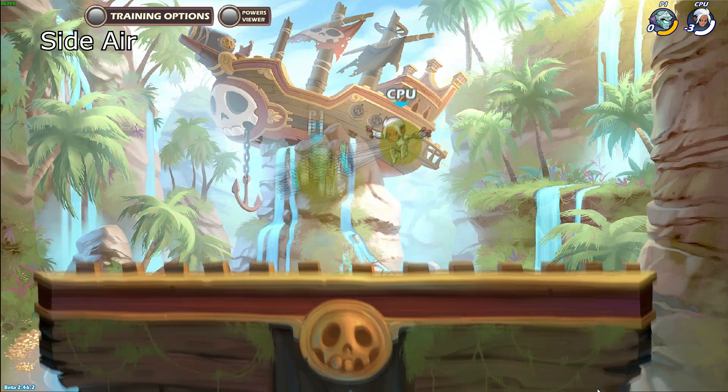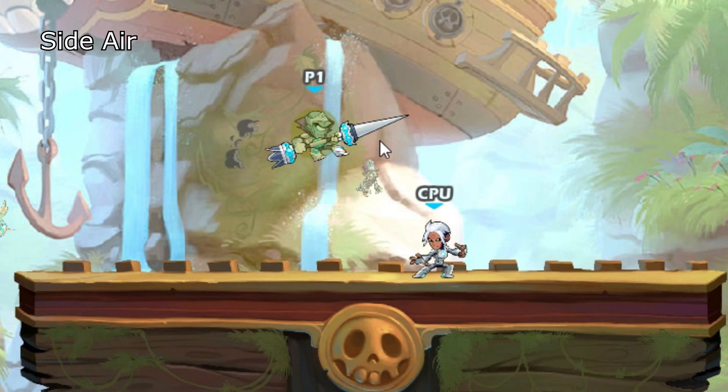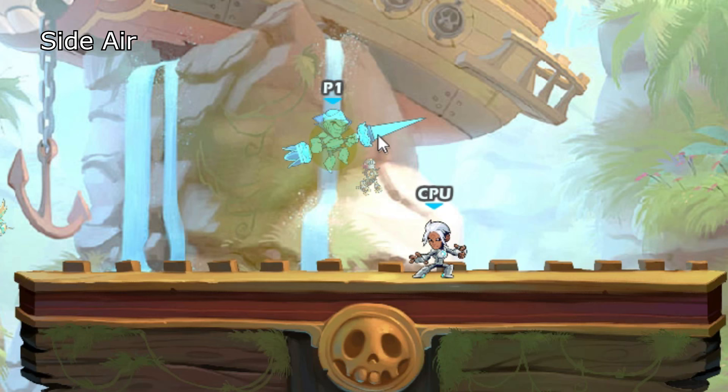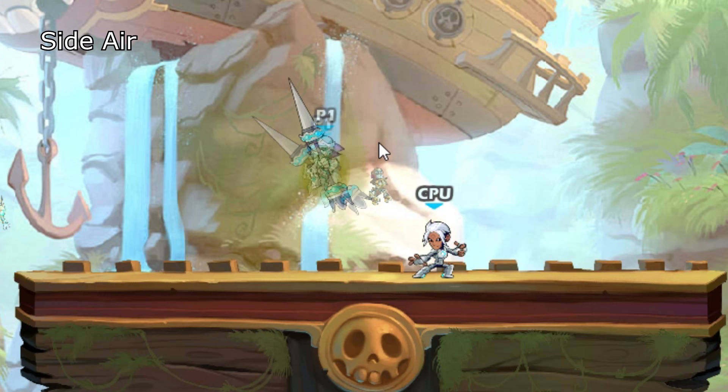It's not all fun and games with side air though, because it's probably the most easy to punish move on lance. The hitboxes are very skinny, so as long as the enemy is above or below it a decent amount, it will miss. On top of that you move forward during recovery similar to sidelight but by a bit more, ending up just behind the farthest range of the side air, so any weapon can punish you from any direction easily. It also has pretty slow startup and recovery frames, so it's easy to see coming and easy to punish. This move should be used with purpose in mind rather than for simple spacing.